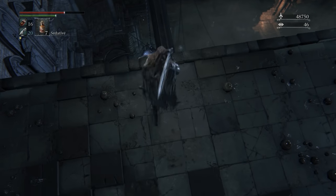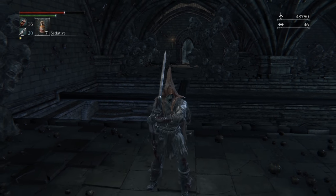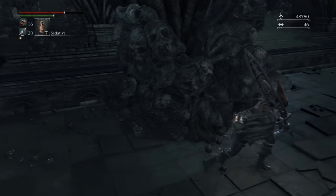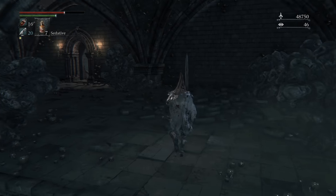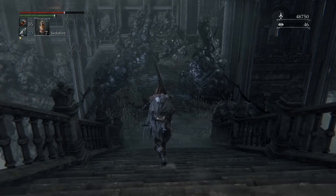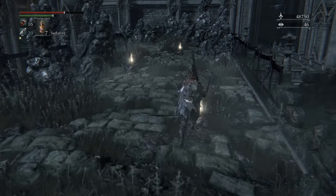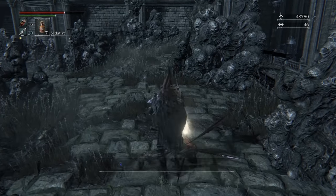From here, head outside for some loot. There's a shit ton of Great One's Wisdom and two arcane gems - get all that before dropping. And this is where we get our Blood Rock. Great One's Wisdom, Arcane Damp, Great One's Wisdom, Great One's Wisdom, Great One's Wisdom.